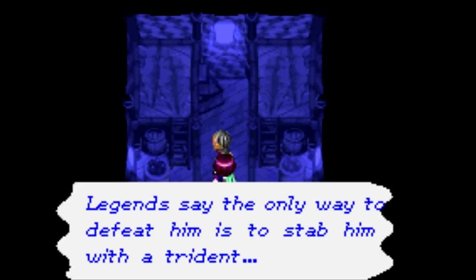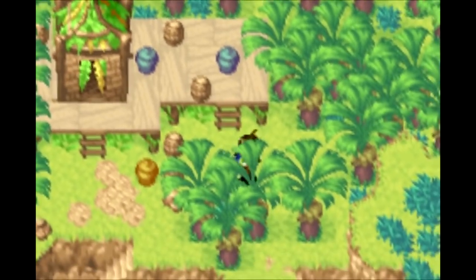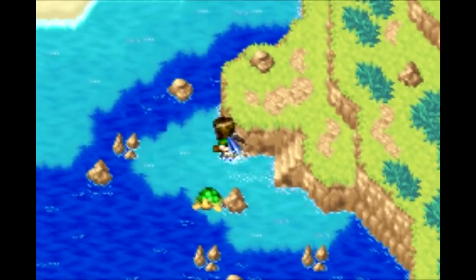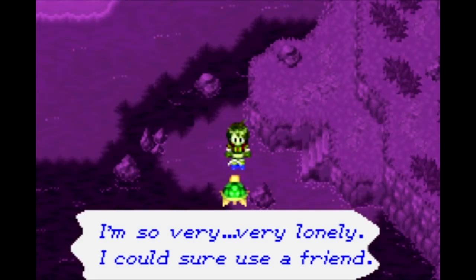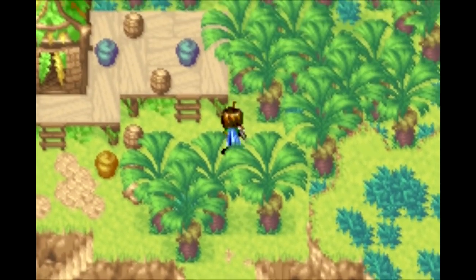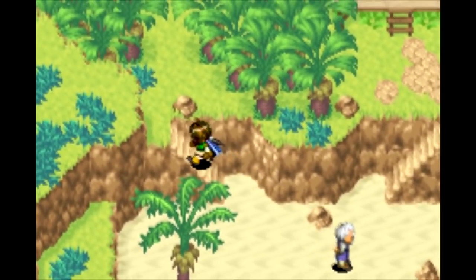That's another clue as to how you're supposed to know — yeah, we need to put this trident together in order to significantly advance the plot, but it's going to take a long time to get to that point. We got a little turtle — remember him for later, viewers. For now, there's nothing we can do to help him out.